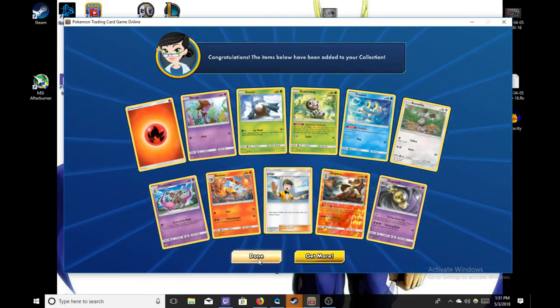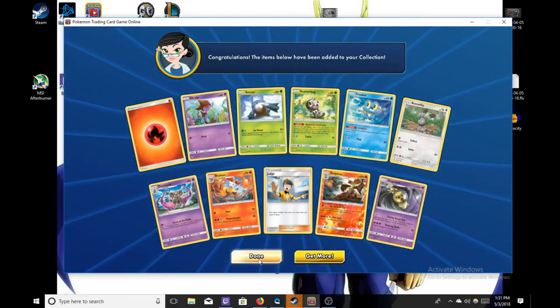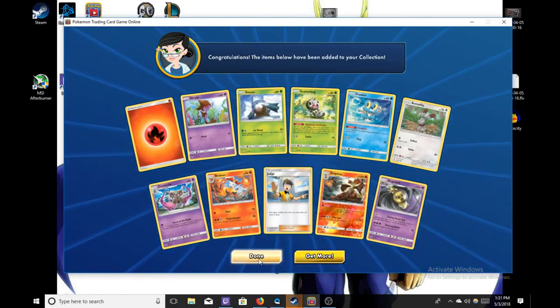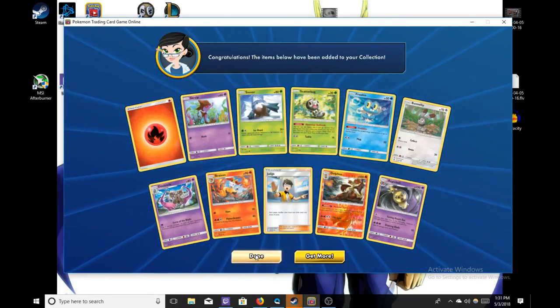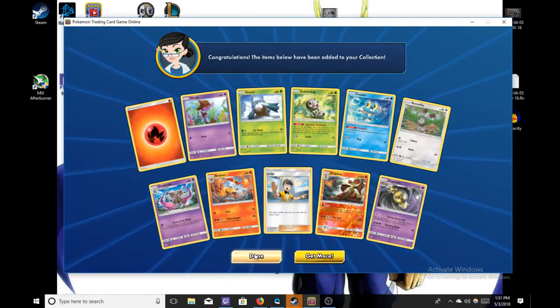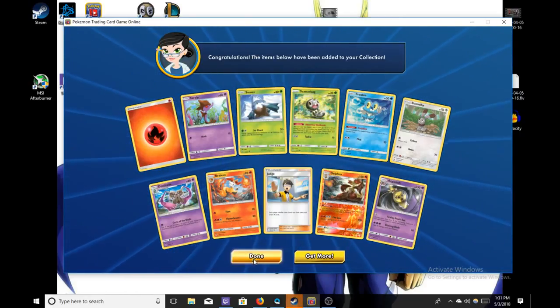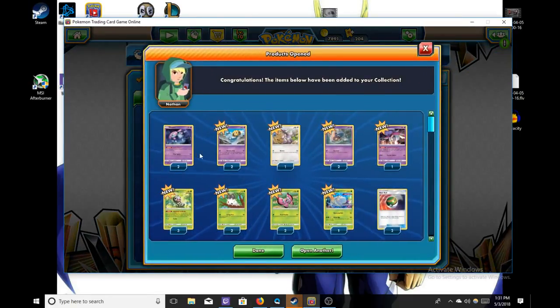That was great. We got the three Necrozmas which is all we're going to need, six or seven Beast Rings, our Beast Energy, our ANSI Prism Star — those are the only prism stars we're really interested in, plus the Lysandre Labs. Got all the treasures. The gold treasure will definitely trade well. Now we have nine of the promo packs — let's see how we do here.